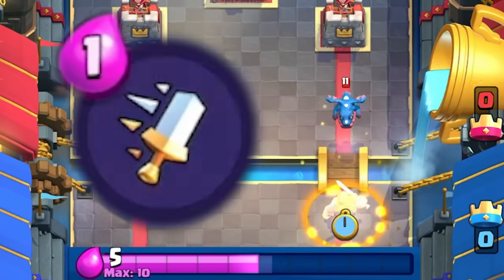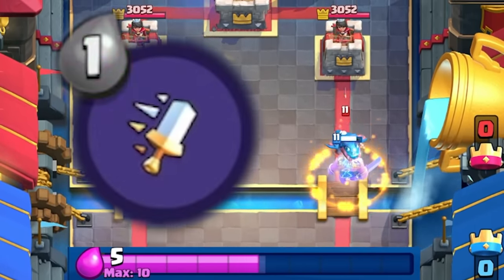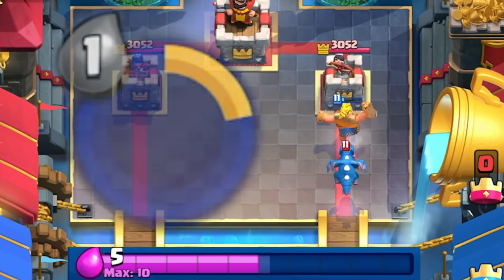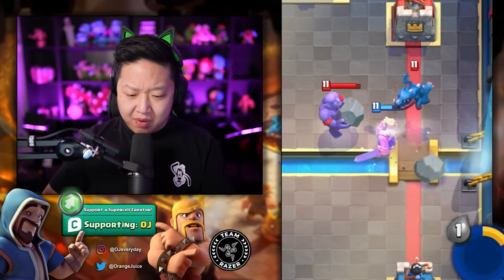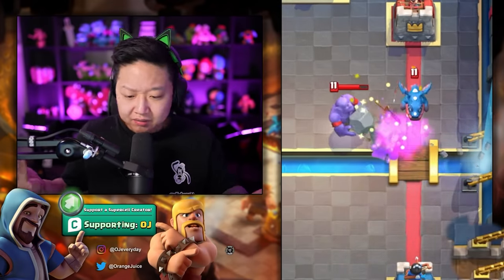It is kind of weird — whenever there's an Electro Dragon, it kind of activates your ability but then it's not activated, and you keep trying to activate it but your Elixir goes down and comes back. That was kind of a glitchy interaction. His two worst enemies are Bowler and Electro Dragon. But I was able to activate my ability just because it was outside of the Electro Dragon's attack stun.